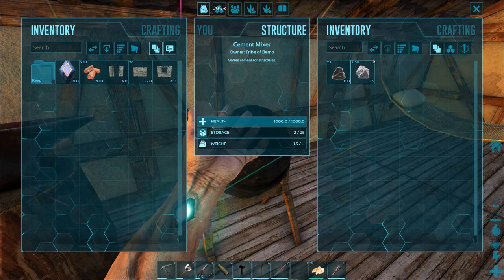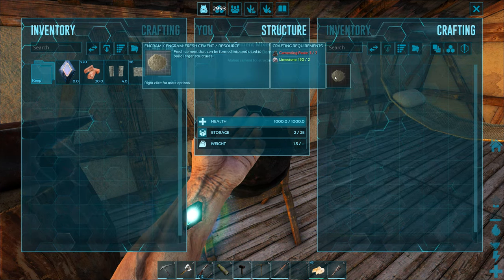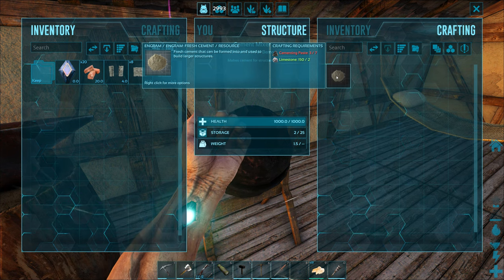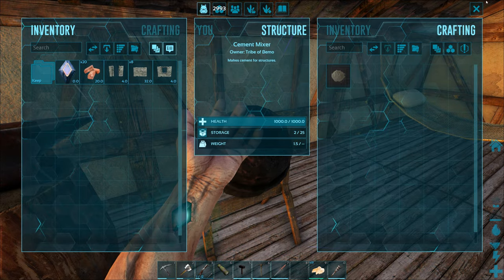So whenever you make up the cement, notice that it does say fresh cement and there is a spoil timer on it. I had no idea there was a spoil timer — I lost a lot of it because I made quite a bit up. I mean, it makes sense, right? Fresh cement is going to end up drying up anyway. So definitely only make that whenever you need to use it.